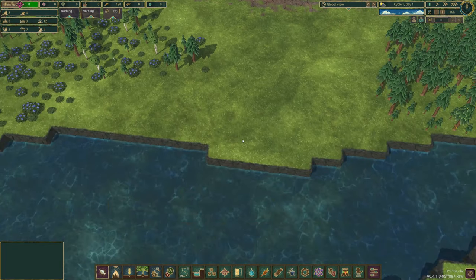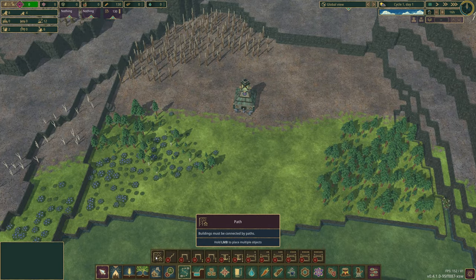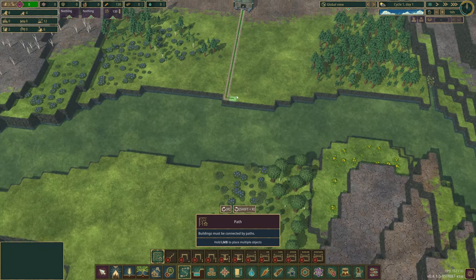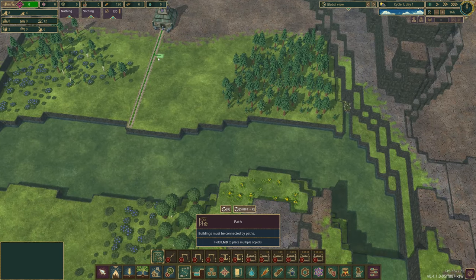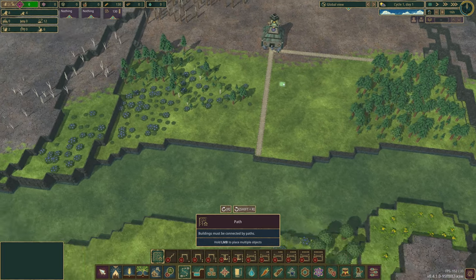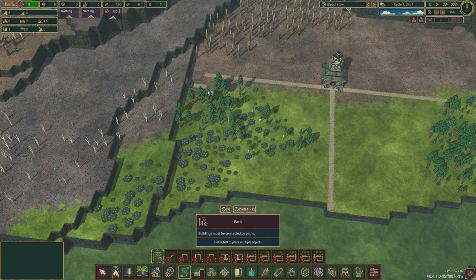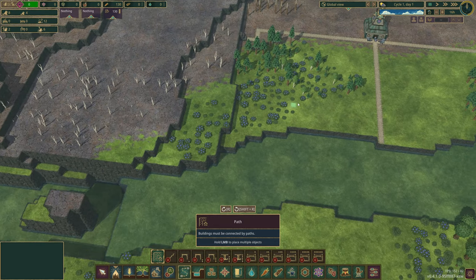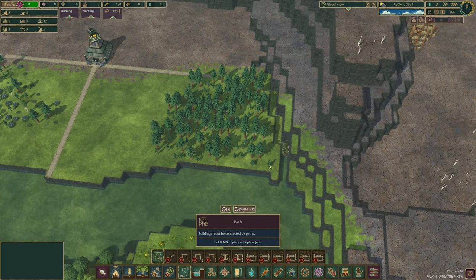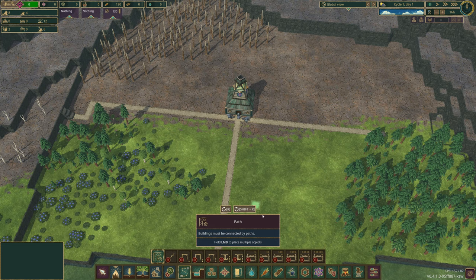I am relatively new to this, so all tips are welcome. I'm going to get the basic setup done. I'll bring a path down here - the greener the land the better, right? I believe the Iron Teeth need berries, but I've never played them and they've been changed too.